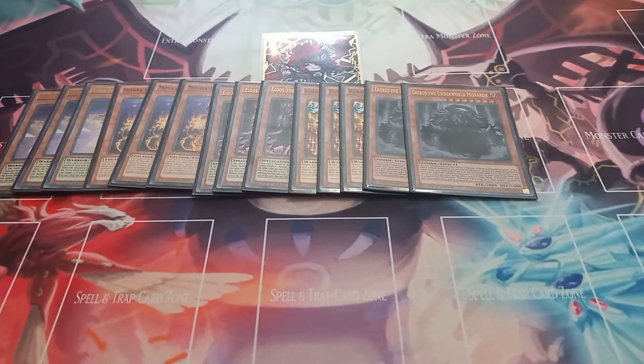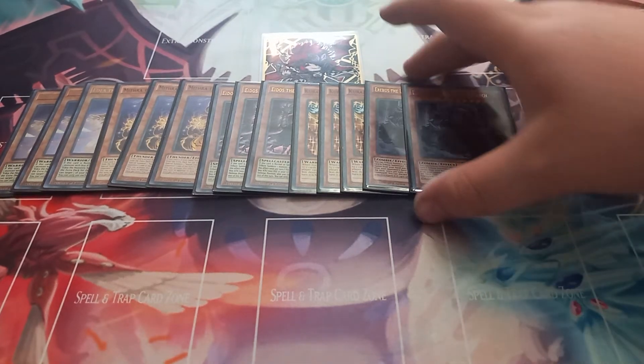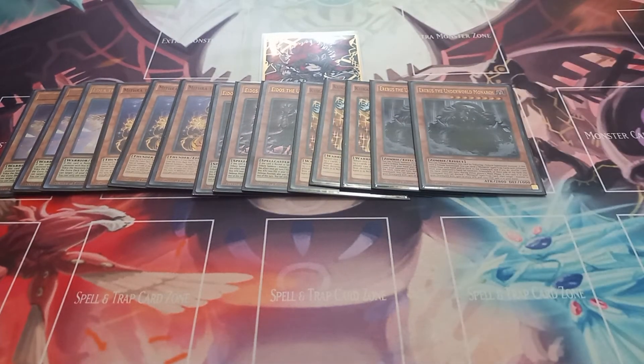Then I play two copies of Erebus the Underworld Monarch. Erebus can be tribute summoned by using one monster that has already been tribute summoned. When it is summoned, you can send two different Monarchs spell or traps from your deck to the graveyard, then shuffle one random card from your opponent's hand back into the deck. And then, once per turn as a quick effect while it's in the graveyard, you can return one monster with 2400 and 1000 defense or 2800 and 1000 defense from your graveyard to your hand.